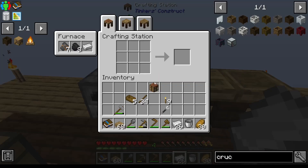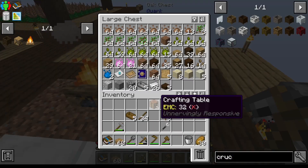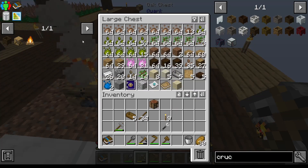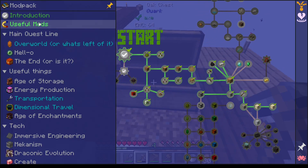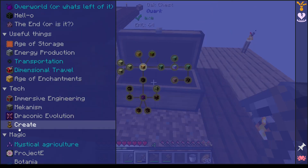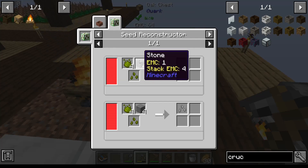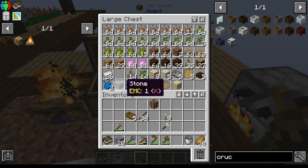I'm going to make a — actually no, I'm going to stick to cobble just for the minute. I'm going to save my iron. So I need to make — how do I make the stone one? Yeah, how do I do that? There was one down here, wasn't there — oh, it is here. Yeah, stone seeds! How do you make these? Some stone and inferium — and I've already got one.